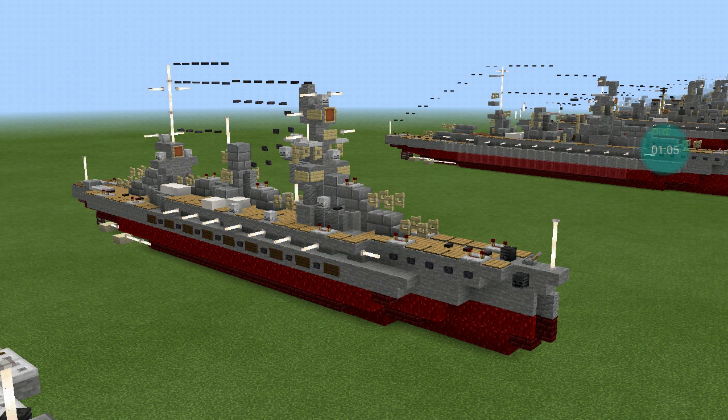In 1923, she assisted survivors of the Great Kanto Earthquake. Fuso was modernized in 1930 and 1935, and again in 1937 to 1941, with improvements to her armor and propulsion machinery, and a rebuilt superstructure in the Pagoda Mast style. With only 14-inch, 356mm guns, she was outclassed by other Japanese battleships at the beginning of World War II, and played auxiliary roles for most of the war.